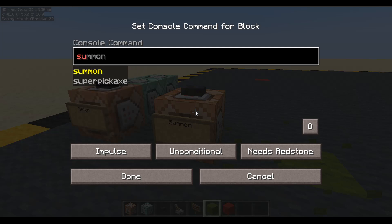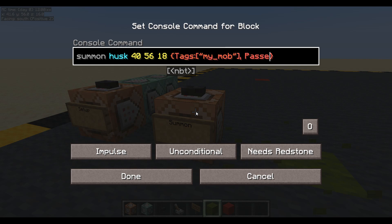I am going to summon a husk because he doesn't burn in the daylight. I just copied those coordinates - that's all they're for. Let's give it some information. It's going to have one tag: my mob. It's going to have a passenger - passengers list, one passenger. The passenger is going to be ID Minecraft marker, so he's got a marker riding on him - he's got a marker in his pocket.